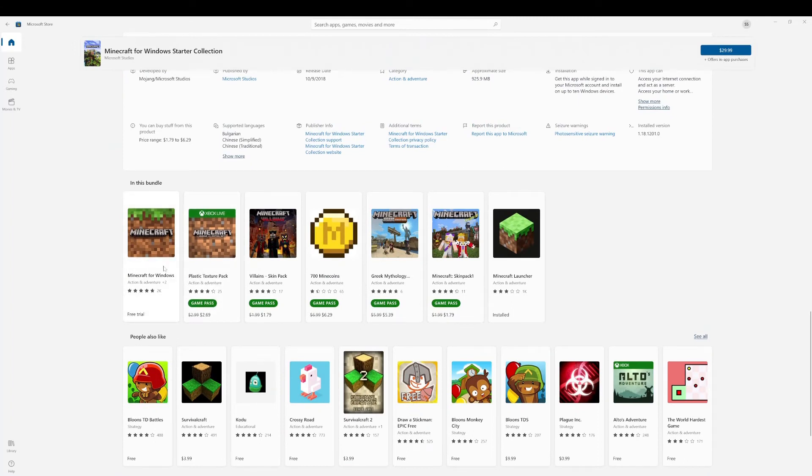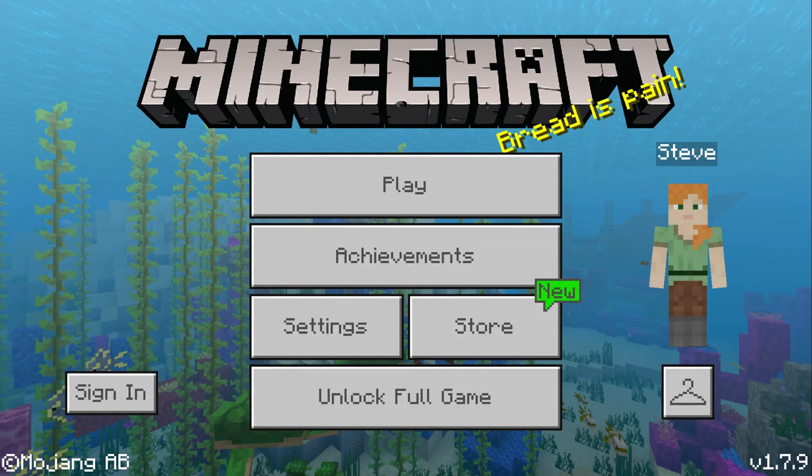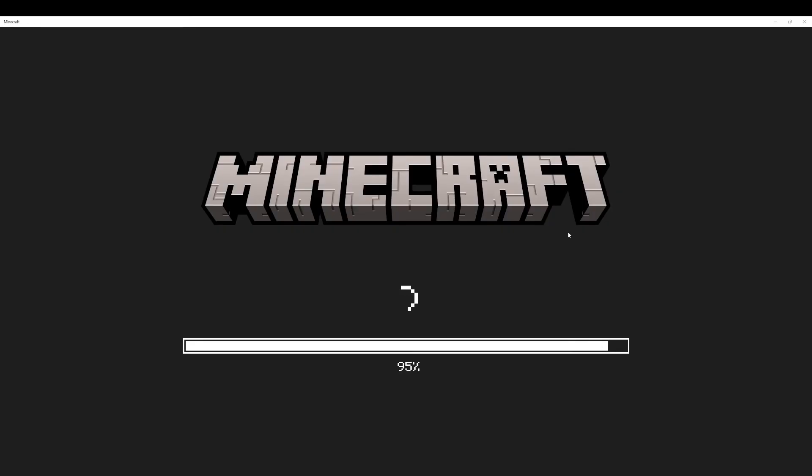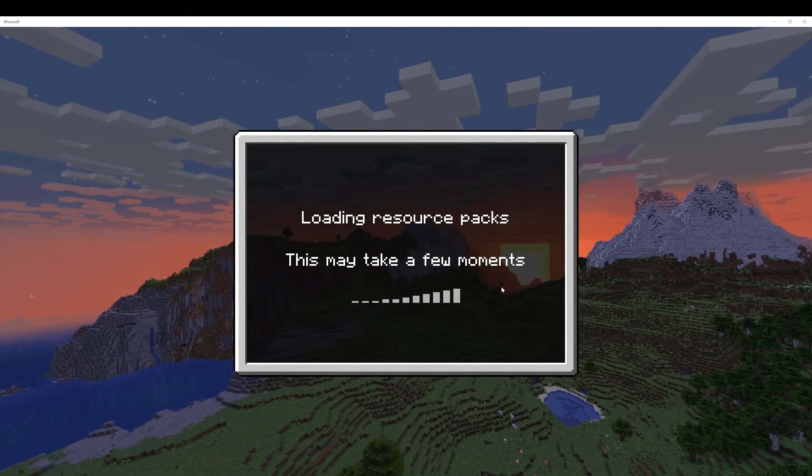Now if I were to load up into Minecraft, as you can see, I already own it, so obviously it won't be any different to me. But if I were to actually show you an image that is up on screen right now, it will look something like that. It will actually show you that it is a beta on the whole screen, similar to how Java Edition does it, and basically tell you that you will actually have a limited amount of time to play, but to buy the game if you really do like it. Which I do recommend if you're thinking about buying it or even just watching Minecraft content in general.